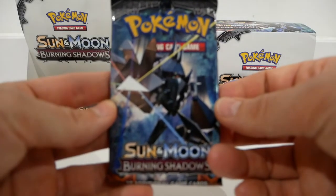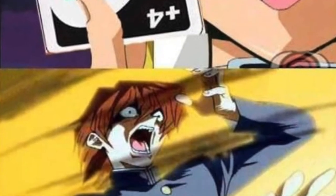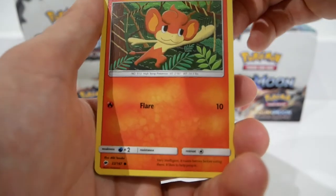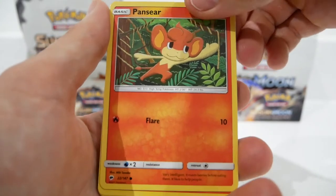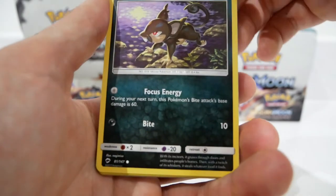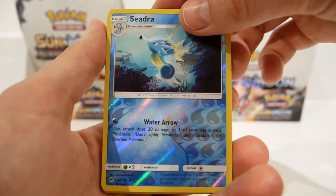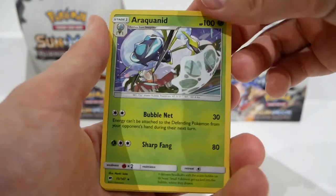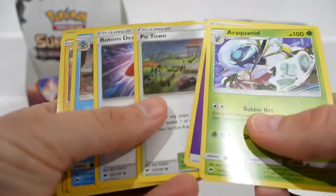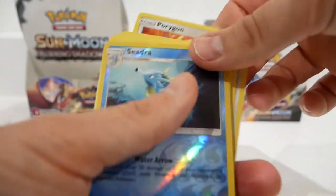Last and final pack — pack number twelve. Come on, we've yet to finish strong; we always start strong. Do I need to believe in the heart of the cards to pull another Rainbow Rare? We have a Passimian, a Charmander, some Alolan Rattata, a Porygon — I didn't do the card trick. For the Rare we have an Araquanid non-holo. We never finish strong. We had a Poipole and a Rotom Dex — nothing interesting. Why did it have to be an Araquanid?